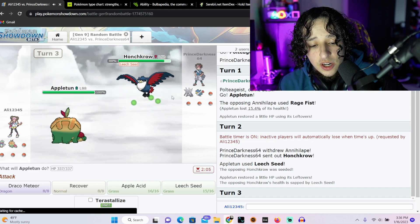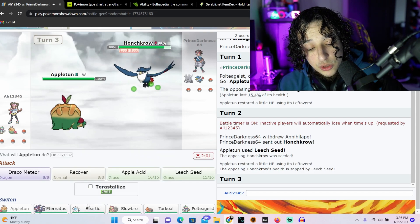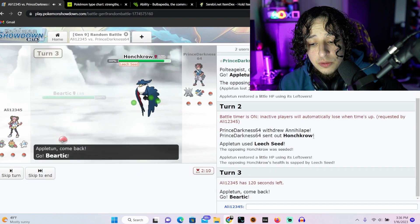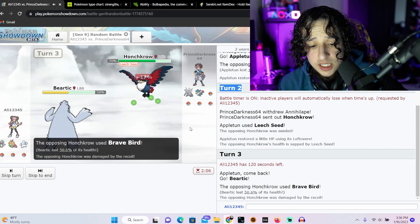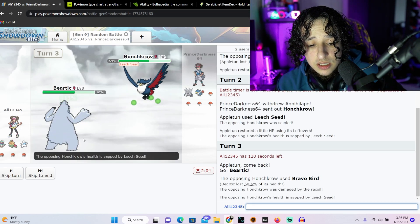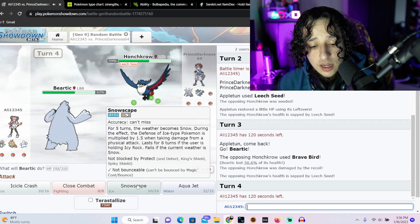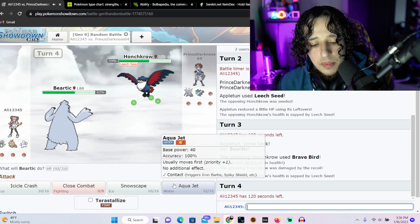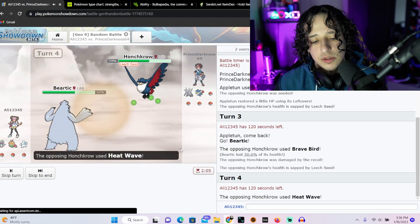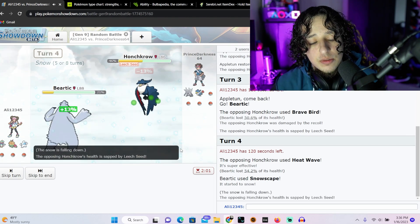Anyway, Hunchkrow — 120, 171 speed, the speed is always the highest, something I didn't forget. Dark and flying, we're definitely gonna have to switch out because he's gonna use a flying move presumably. We'll go to Beartic. Brave Bird — okay, we took some heat, not a fan, but because of Elite Seed we'll give ourselves a chance at surviving even if he does Brave Bird again. I'm gonna play it safe and do a Snowscape.